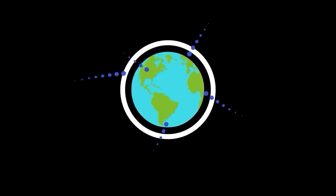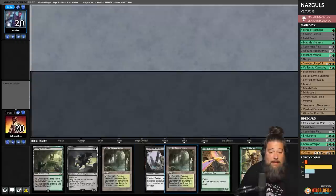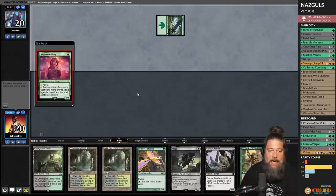Need some magic cards? You can snag them from our sponsor, Card Kingdom, over at cardkingdom.com/mtggoldfish. We're on the draw, but we do have a turn-two Nazgul — pretty busted. Opponent has a Delighted Halfling.